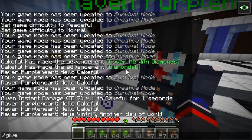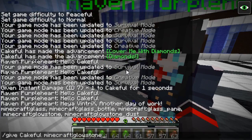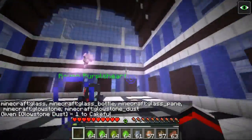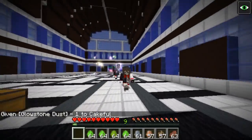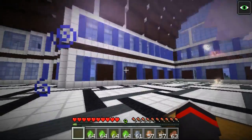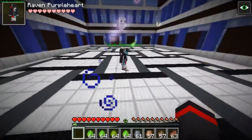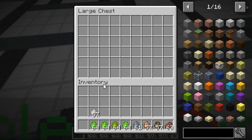You can apparently tame them with glowstone. Give yourself some Minecraft glowstone dust, and if you take one of these you can actually tame one. Look at this - he'll follow you around wherever you go. What's funny is I tamed the perfect one because I really like the color blue. I tamed the blue one without even realizing it - I guess on instinct because I really like the color blue.